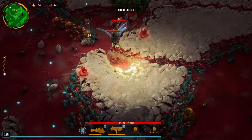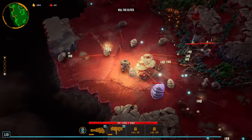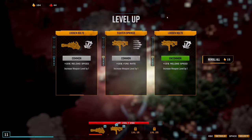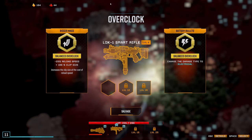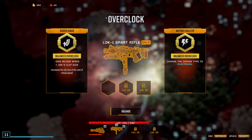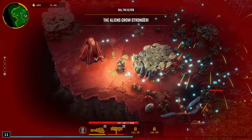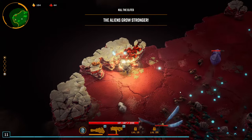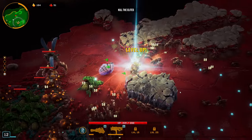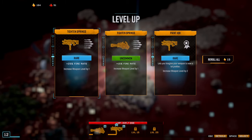I probably need to get some detonators on the elites as well — those guys are very healthy. Got some Smart Rifle. So electrical — the thing is I don't think that's that great, but I'll try for the electrical-based stuff. The one overclock I didn't have is probably the best one — I think it's 25% fire rate and reload speed together. We've got Paint Job and fire rate — I'm gonna be putting a lot into this, so I think I'll go with the fire rate here.